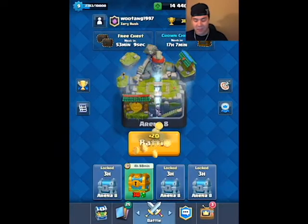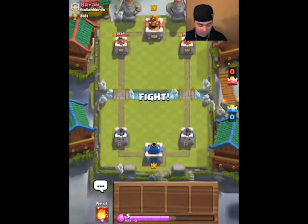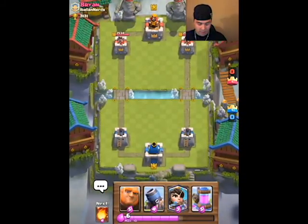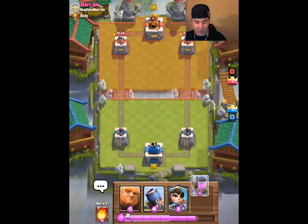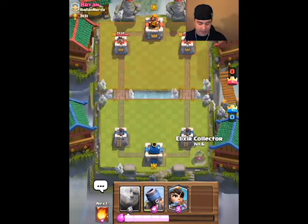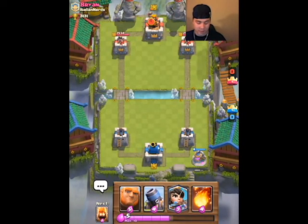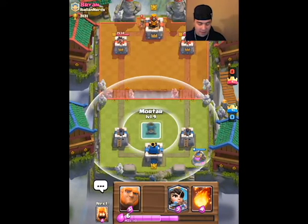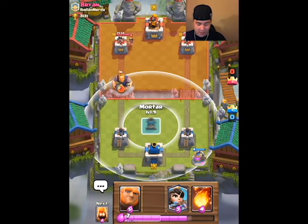Okay, now going into my last live battle for you guys. Starting off I have my elixir collector — that's always the best card to start with this deck because I like to pump up elixir and sit back. He throws his princess and I get my mortar ready to see what he throws next. The mortar is so good.